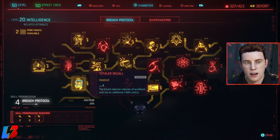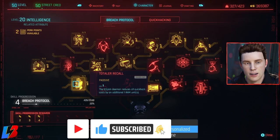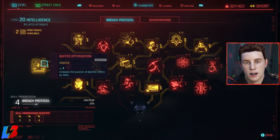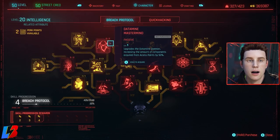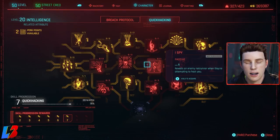Extended Network Interface automatically highlights nearby access points — really important because it shows you where to go, where to disable things, and where to infiltrate. Then Recall — the Ice Pick daemon reduces all quick hack costs by one RAM. And Buffer Optimizer increases the duration of daemon effects by 100%. Now for quick hacks — this is where we'll be doing the majority of our work, and you'll find these very helpful, especially when fighting multiple enemies.